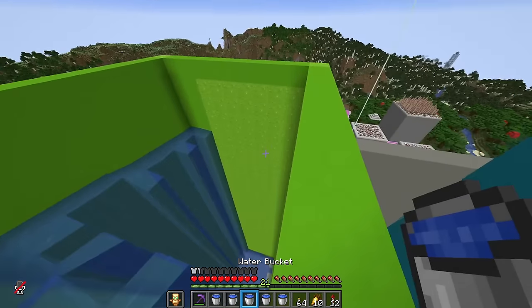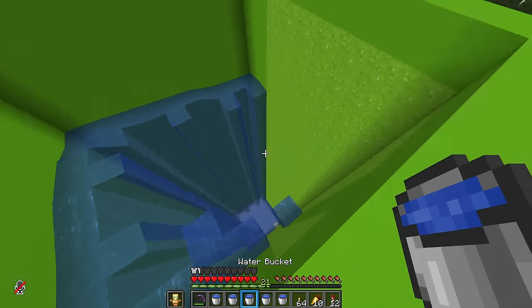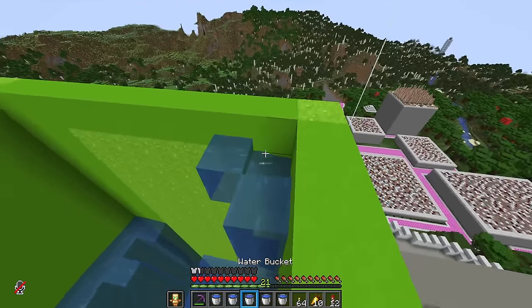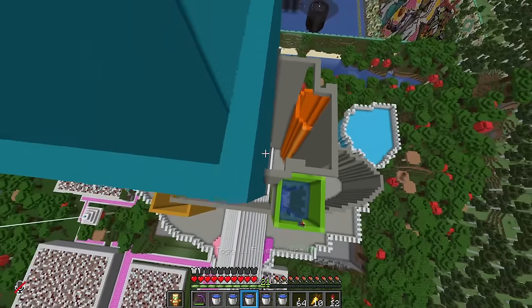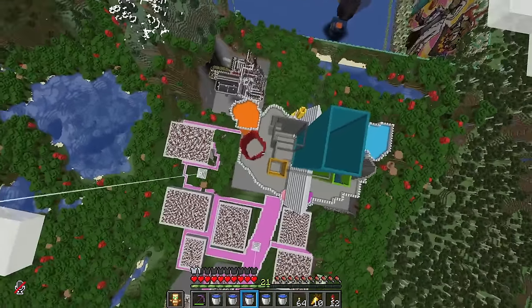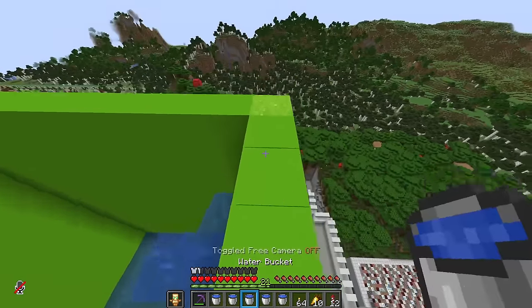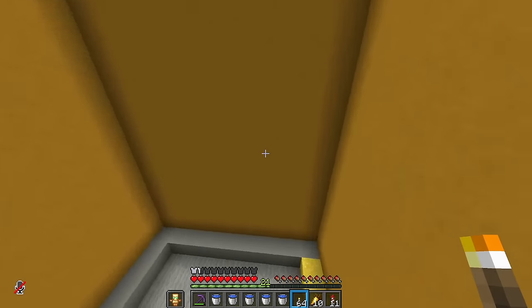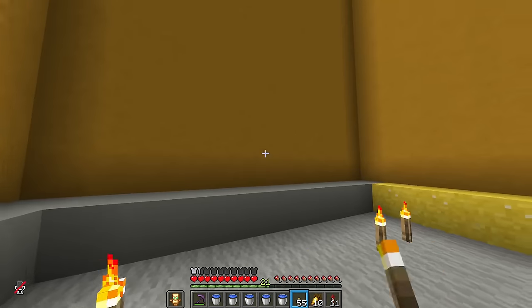My dearest viewers, I have just had a mild revelation while doing all of this concreting. We're going to have a problem with mob spawning in this castle in its current form. There are very many mob traps all over the place that will start to spawn thousands of mobs the moment that we put a roof over this thing. Every single one of these chambers is a mob spawning farm of note — there's no light down there, no torches, no nothing. Which means that along with the concreting of this entire castle, we're going to have to also do some torching.